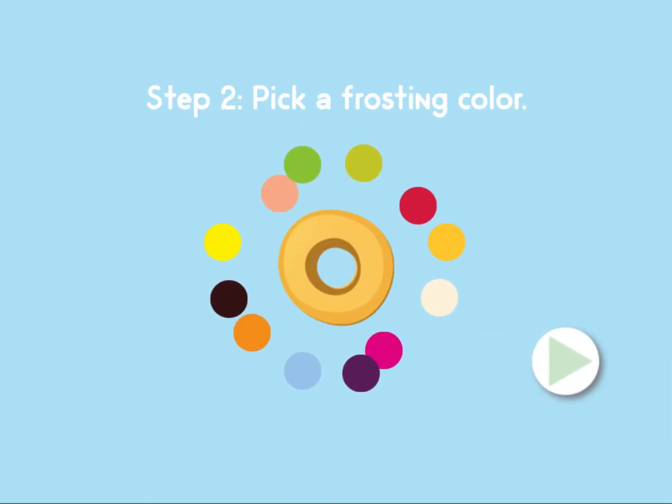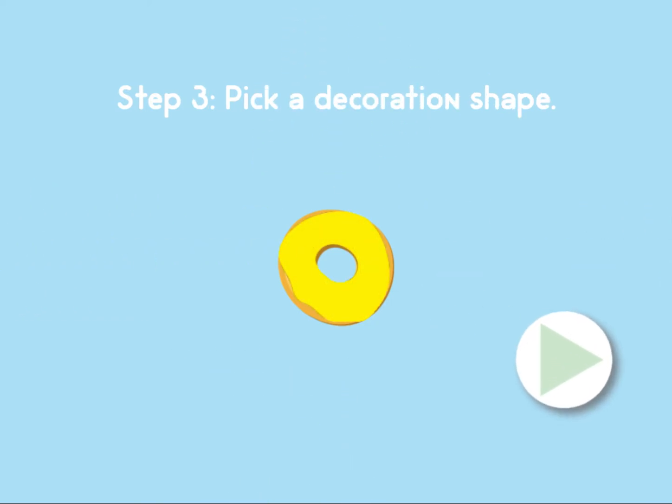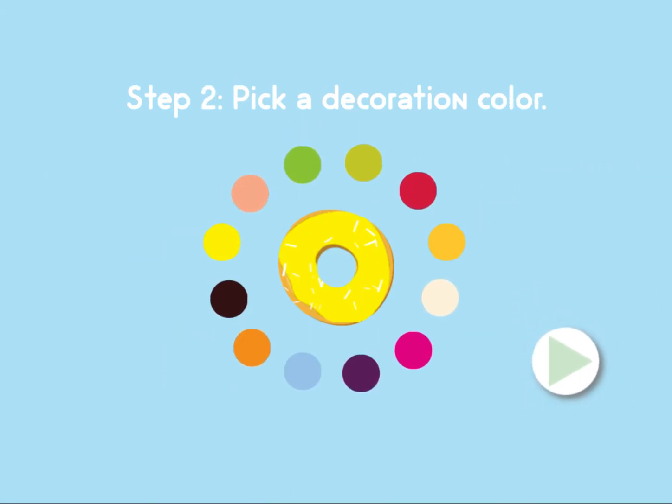Step 2: Pick a frosting color. Step 3: Pick a decoration shape. Step 4: Pick a decoration color.